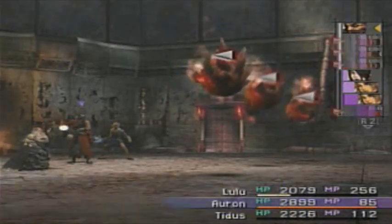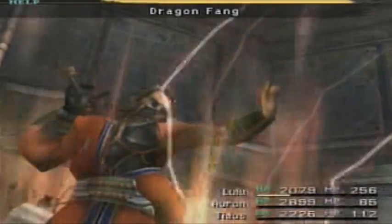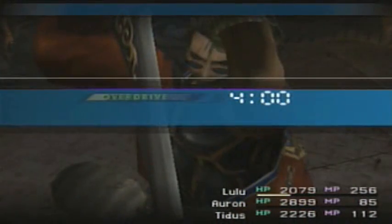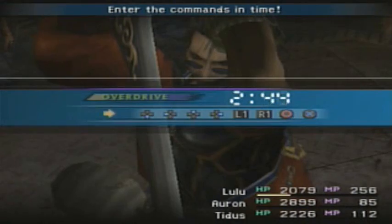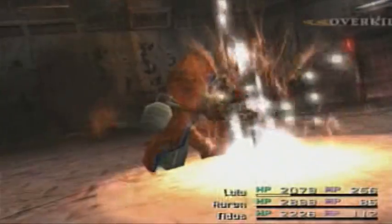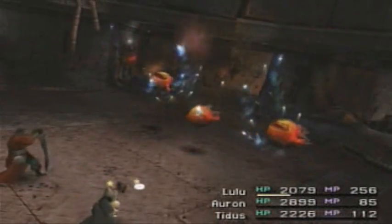I think I'd rather do Dragon Fang here. This is for the fallen! He always says the stuff for his overdrive... oops. And we almost lost that one. Overkill! It's like happy fireworks, isn't it? No. Let's find Yuna, quick!